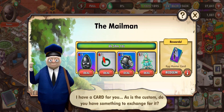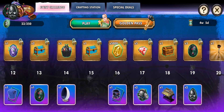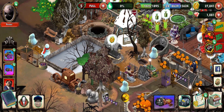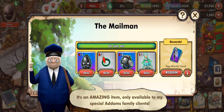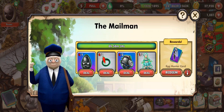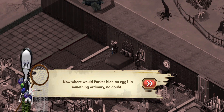God, mailman jump scare. Four weeks, five days — why do I have to stay here that long? I hate spring. Well, hopefully this story is better than last year. Not by much. I'm just going to not be interested. Now where would Parker hide an egg? In something ordinary, no doubt.